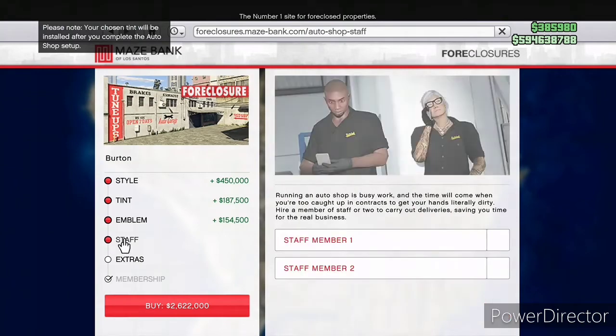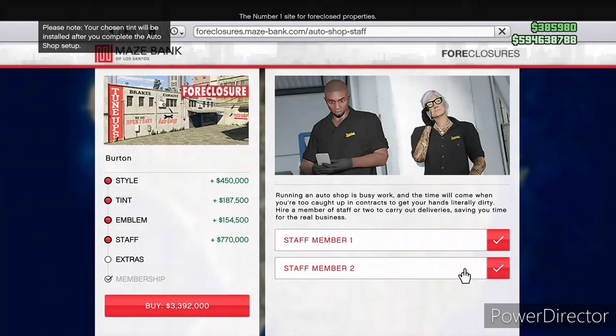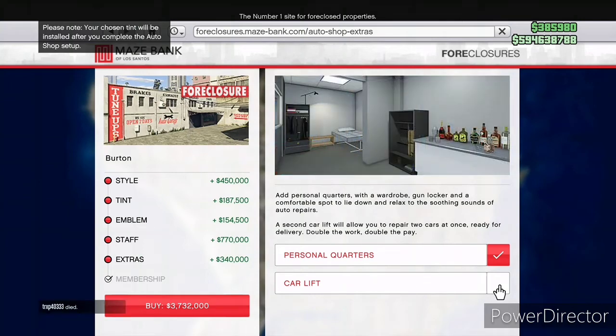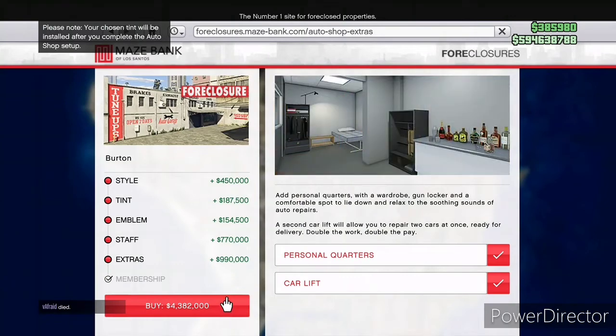For staff, you can choose one or two staff members. Having two allows things to speed up and lets them work on two cars simultaneously. Having two staff members costs close to three-quarters of a million dollars. Personal quarters are a must if this is going to be a good money-making business — you want to be able to spawn in there. There's also a second car lift available, which makes sense if you have two staff members working on two cars at once.